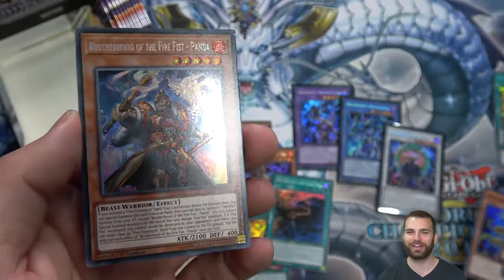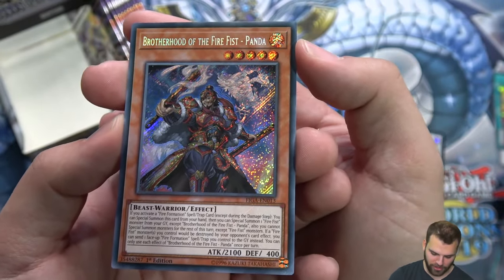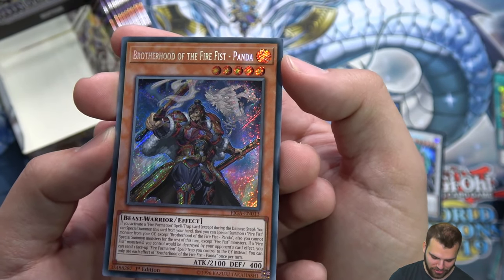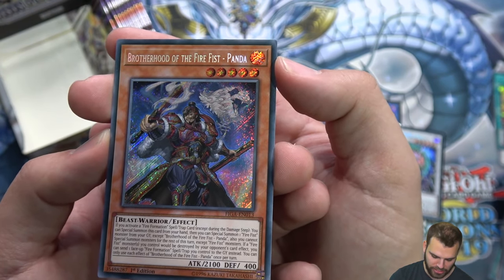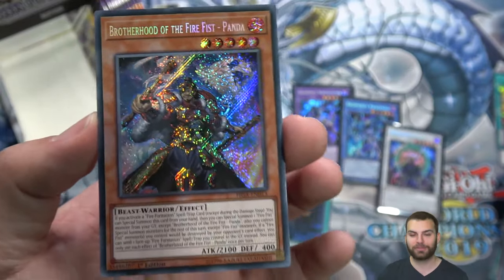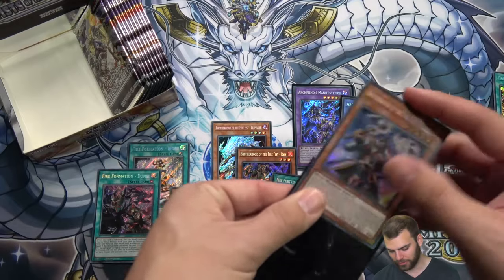Brotherhood of the Fire Fist Panda! Here's Panda — first off, very cool. This is a five-star Brotherhood Fire Fist monster. If you activate a Fire Formation spell or trap, you can special summon this card from your hand, then special summon a Fire Fist monster from your grave. You cannot special summon monsters for the rest of the turn except fire monsters. If a Fire Fist monster you control would be destroyed by an opponent's card effect, you can send one face-up Fire Formation spell or trap to the grave instead.